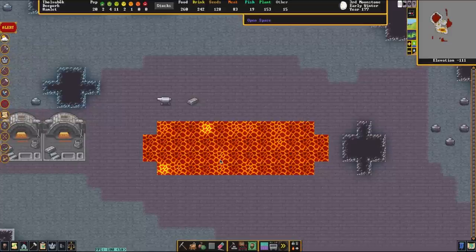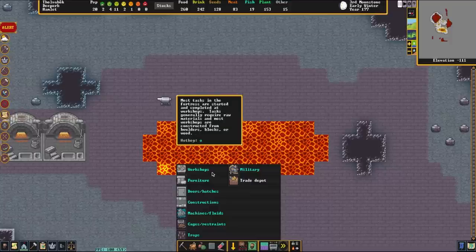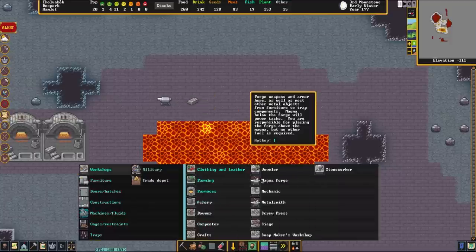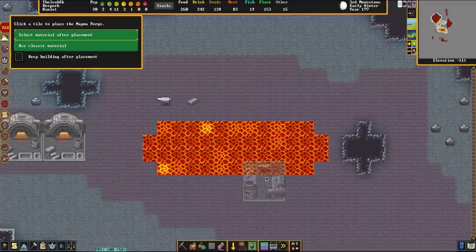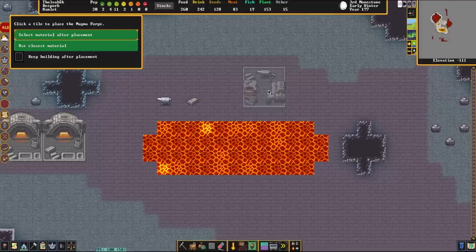What we're going to be doing is we're going to be building a magma forge using this steel anvil, and we're going to be building a magma smelter. So we're going to go to the workshops section of the construction screen, click on the building section, then go to workshops, and we're going to click on magma forge. A magma forge is the item used for making your weapons, making your shields, your crafts, your furniture — it's the thing that does everything with lava.